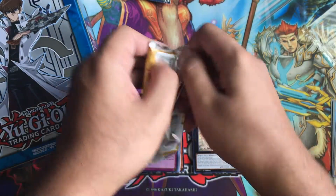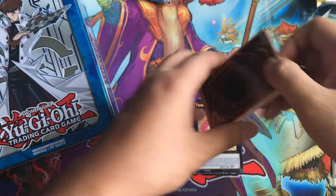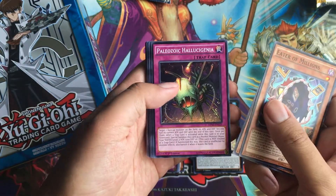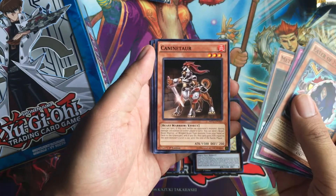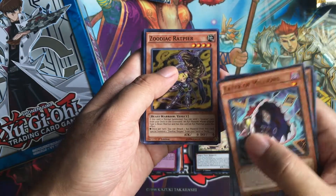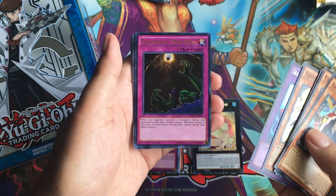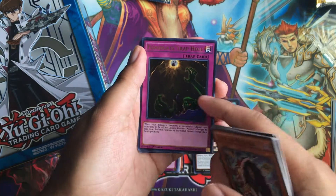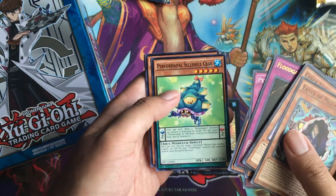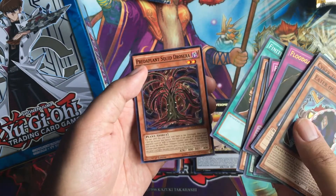Last Mega Pack for the Kaiba tin. Eater of Millions — maybe I can incorporate this with Pot of Desires or something. Cyber Tutubon, Paleozoic Hallucinogenia, Metronome, Canine Tor — I never saw this card. Performapal Radish Horse, Zoodiac Rapier for a Super Rare. And for the Secret Rare, it's Sea Monster of Theseus — it is Sea Monster of Theseus for a Secret Rare! Floodgate Trap Hole — I heard that this card is really good, it's like Quaking Mirror Force. Predator Planet Flytrap for a Rare, Pendulum Hole, Totem Five, Shell Crab, Dino Sewing, Finite Cards, Predator Plant Squid, and Drosophyla.